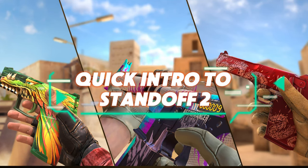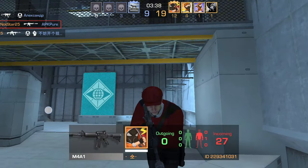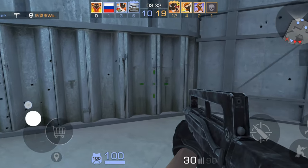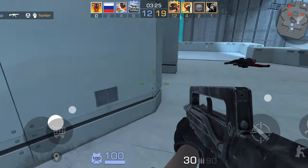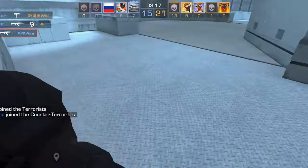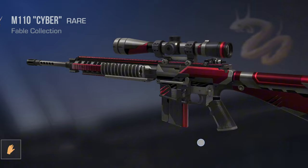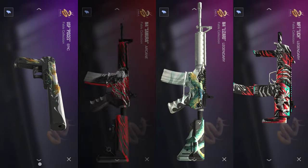Quick intro to Standoff 2. For those of you who are new or maybe just want to know more about Standoff 2, here's the deal. Standoff 2 is a fast-paced first-person shooter developed by Axel Bolt. The game builds on the legacy of its predecessor with improved graphics, realistic maps, and super fun gameplay modes like Diffuse and Team Deathmatch. With over 300 million downloads since 2017, this game has a thriving community of players. Plus, with a massive collection of weapons and skins, you can always find something to match your style.